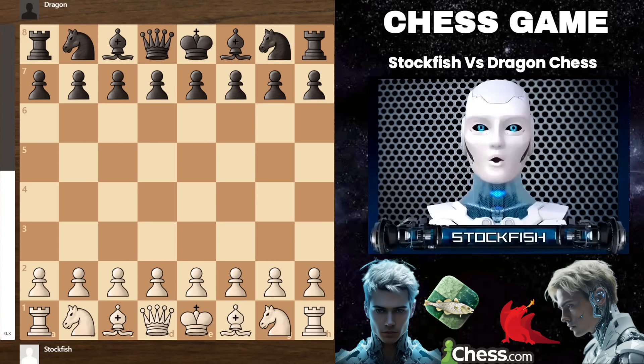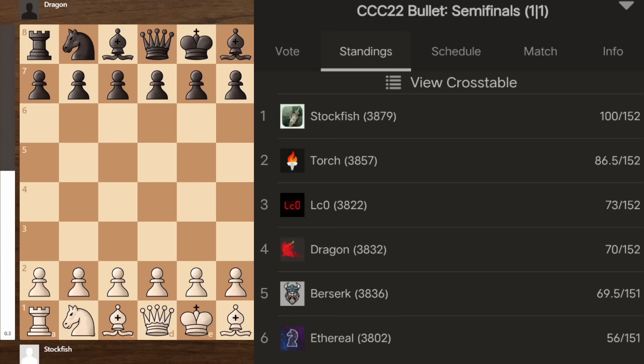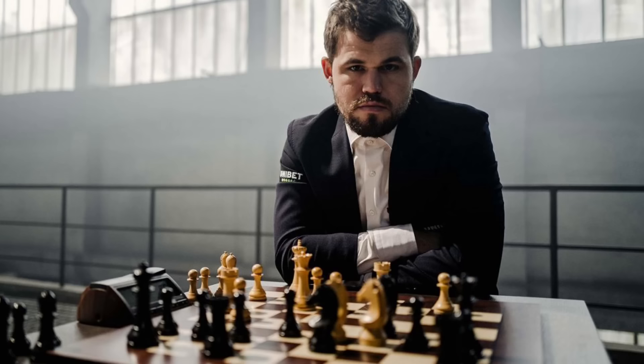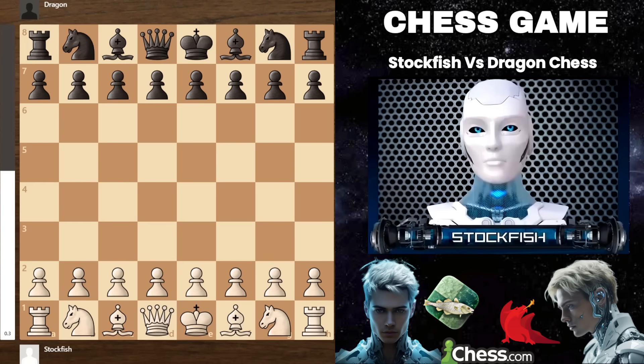Chess friends, I hope you are doing well. Today I am very excited to share a game with you where I played against Dragon Chess. This game I am going to showcase is from the recent bullet chess championship, where we had 6 participants and Dragon Chess was one of them. I will show you the chess strategies and tactics played in this game. I sacrificed my bishop on the f7 square to open up the king's position, so let's get started.